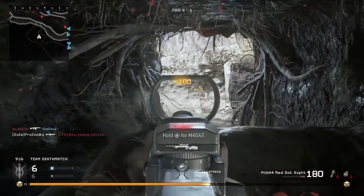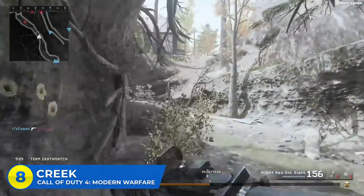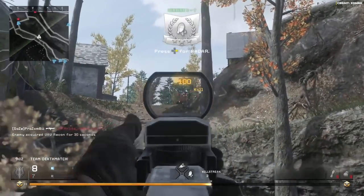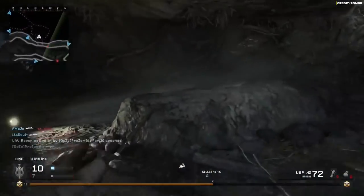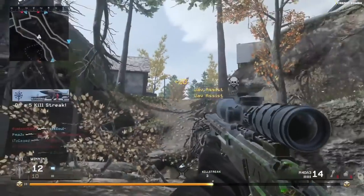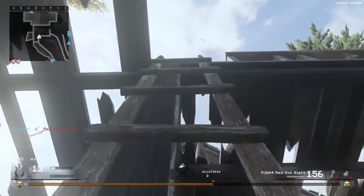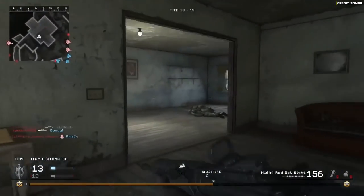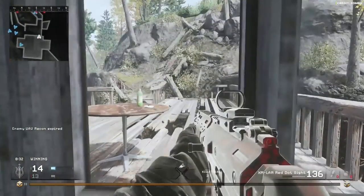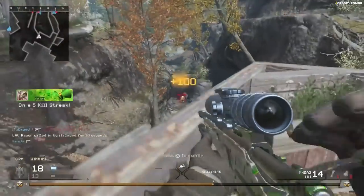Half of you are not going to remember this map — Creek in CoD 4. CoD 4 only had a handful of DLC maps: Chinatown, Kill House, Broadcast, and Creek. It was the biggest map in CoD 4, kind of like Overgrown but even bigger and more open. Visually it was a really cool looking map, and the remastered version was absolutely gorgeous. But due to its size and being a DLC map, hardly anybody remembers the layout.